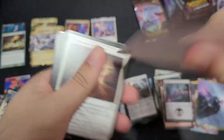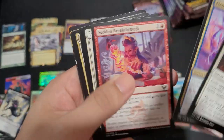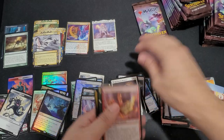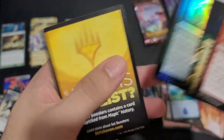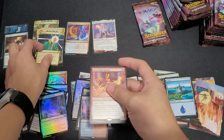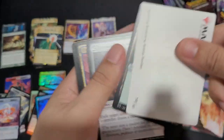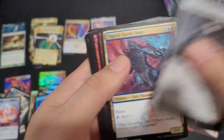Alright, next. Island, Reduce to Memory, Ifrit Flame Painter, Channel. Fractal Summoning, foil treasure token. I don't know — is Channel supposed to be anywhere good?